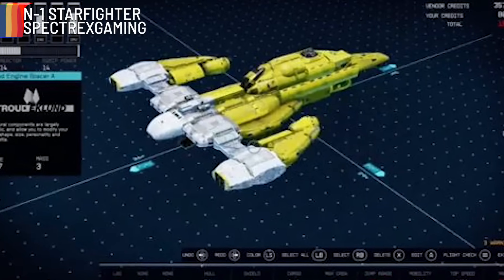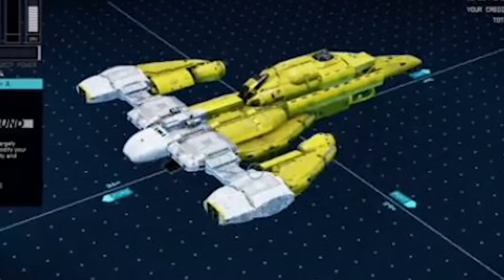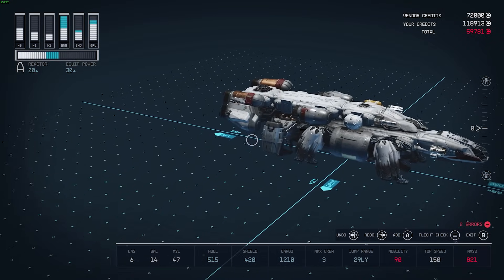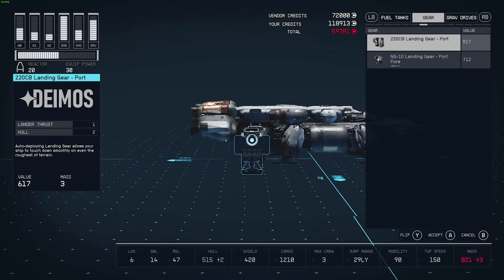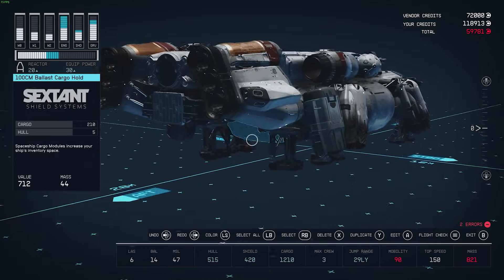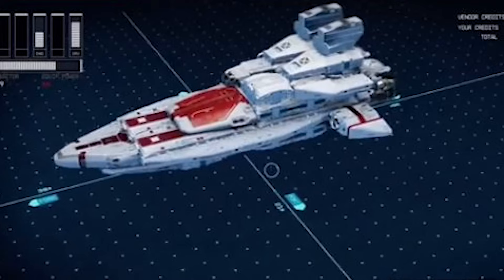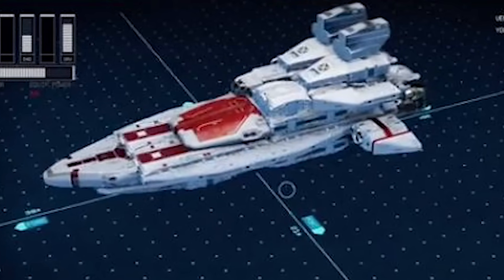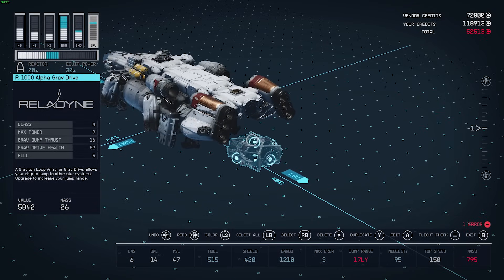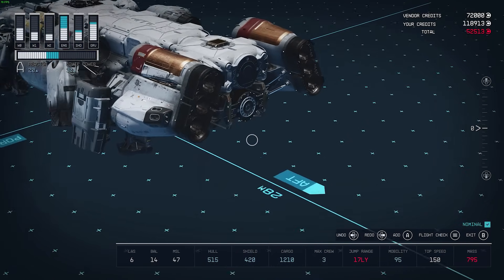Spectrex Gaming also created the N1 Starfighter, which looks absolutely awesome in its yellow colour scheme — a simple shape that can be easily created in Starfield. Then there's the predecessor to the Imperial Star Destroyer, the Venator from the Republic. It takes a similar shape but has that distinctive colour scheme, a slightly wider form, and a rear section that also looks really good.